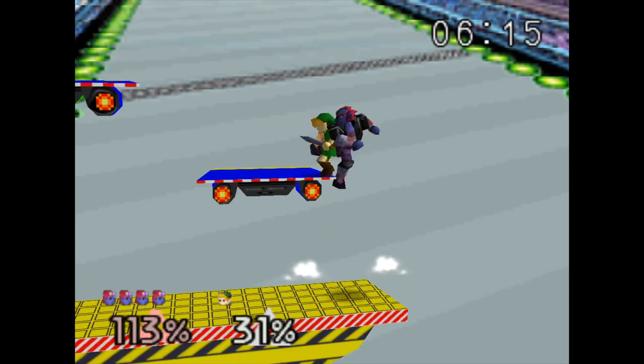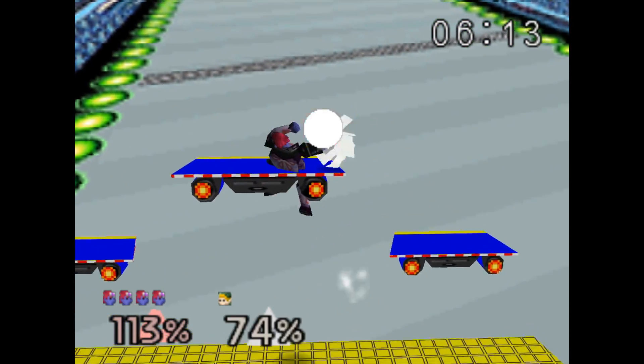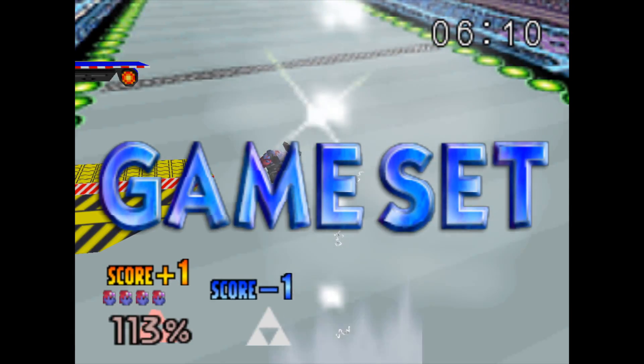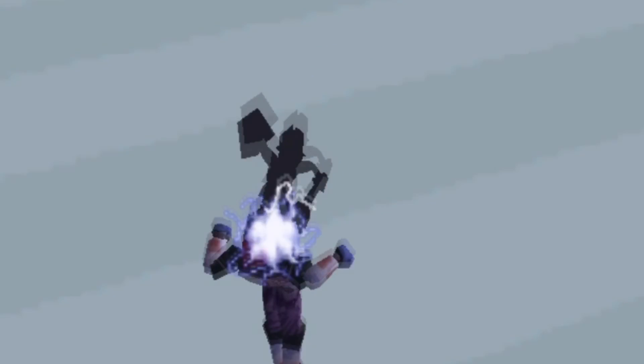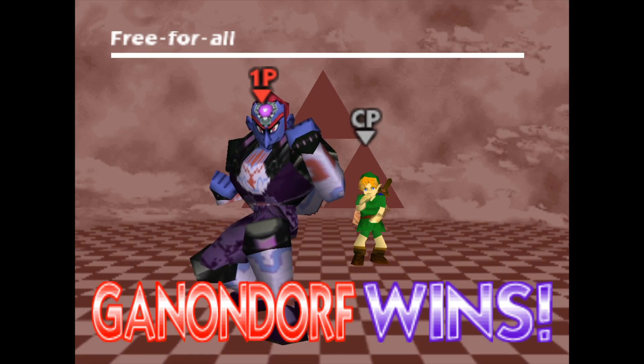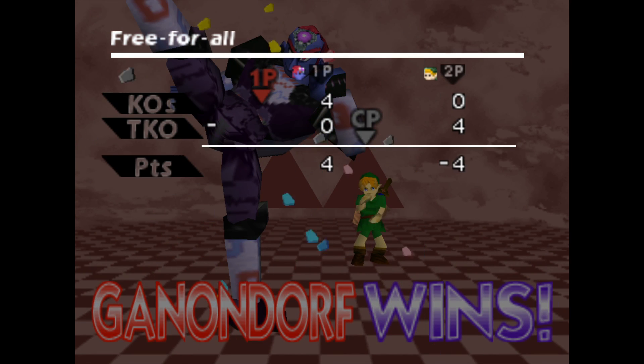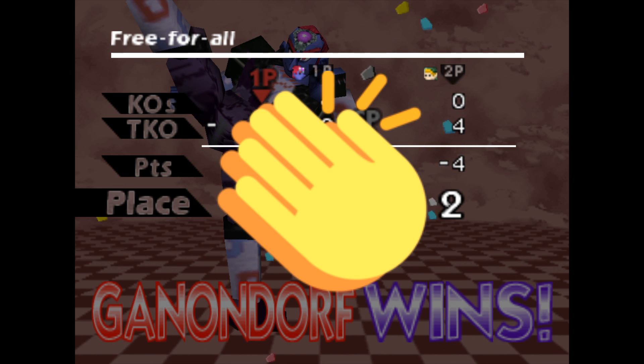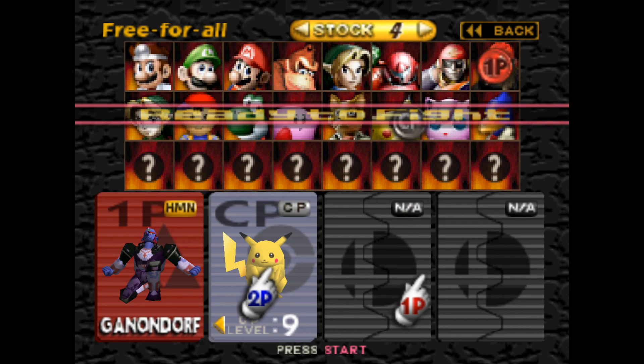Get out of here, Link! You can literally have your opponent inside your head and toss out a down air and you're going to get the crispiest spike money can buy on the market right now. The down air spike is absolutely devastating when it lands.